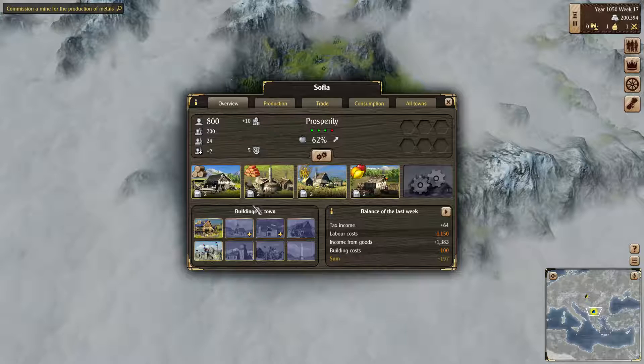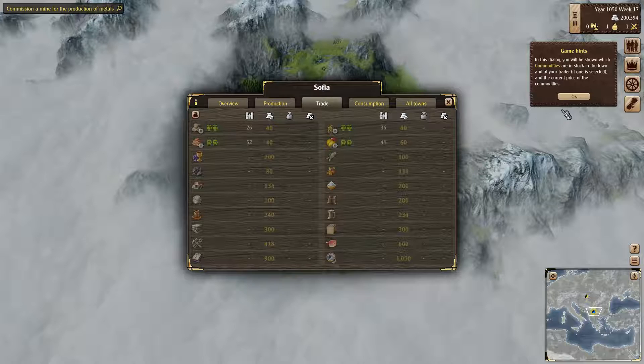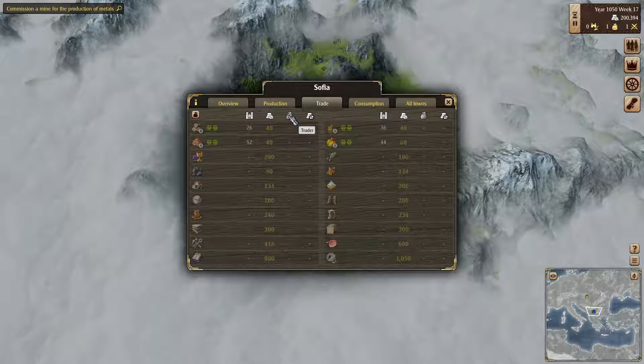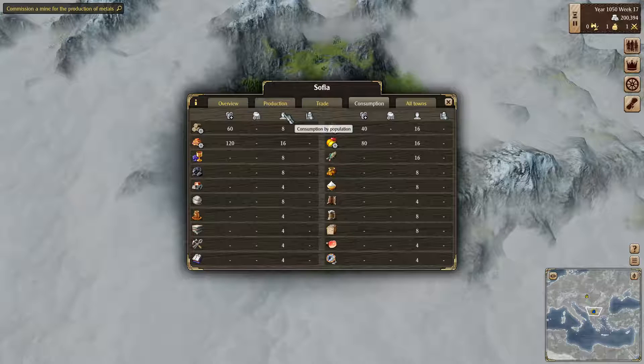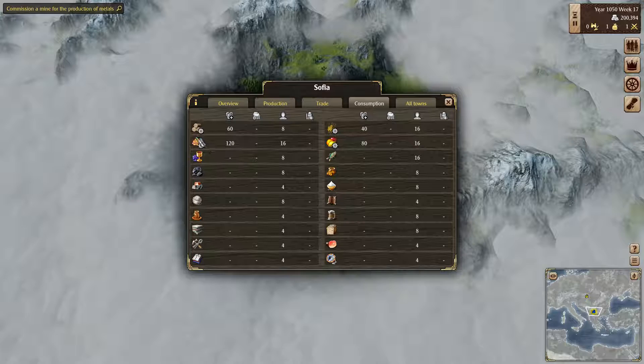So we'll start from here. Clicking on the town will bring up this screen, which gives you the overview of the town itself. Production — these are the different businesses we have in the town. Trade shows you how much stock you have, the price of each for selling or buying. Trader and then average price — that's mostly for the trader things. Consumption shows how much, if a resource is in the town, the people will eat — 16 per week or whatever unit of time is going on. The little gear means that you make it in the actual town itself.